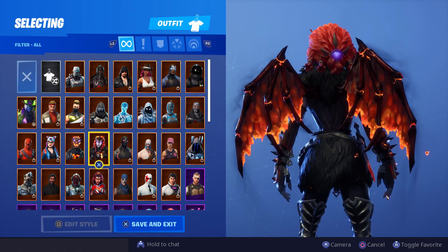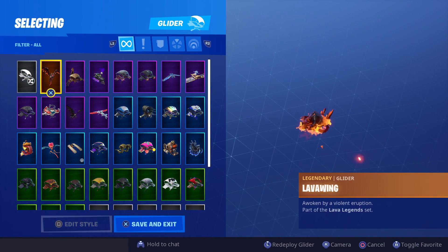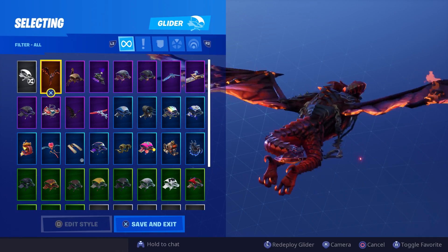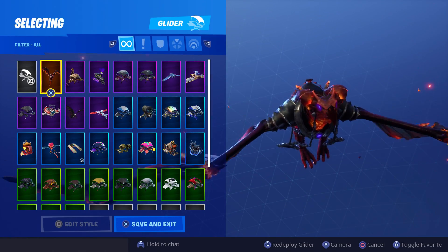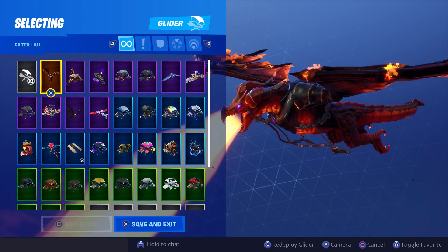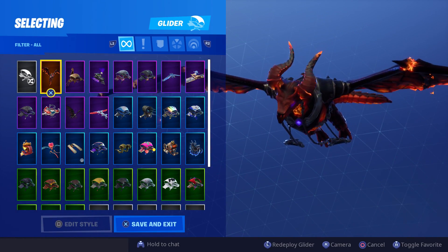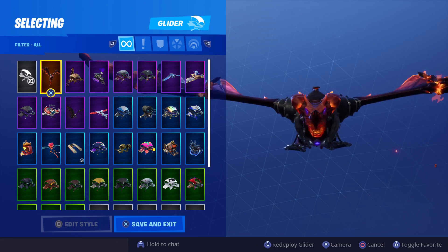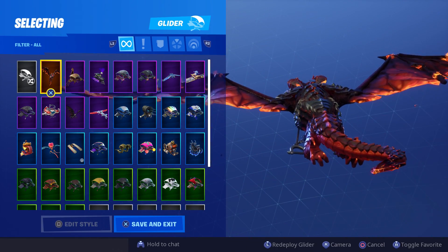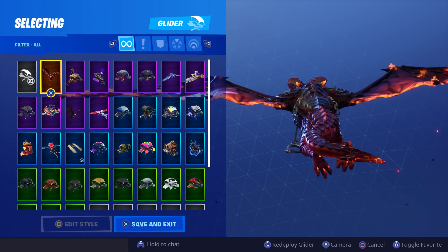Her face has lava flowing between her wings, and the wings look absolutely incredible with the little ash dripping off — that's super nice. We also got the Lava Wing glider. You can hear the noise it makes and then it breathes out fire — takes a little bit to breathe out. His whole face is glistening with lava; he kind of looks like a demon. Check that tail out too.